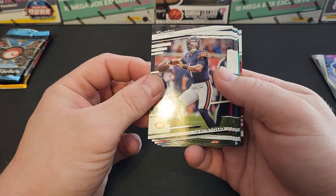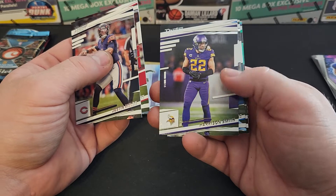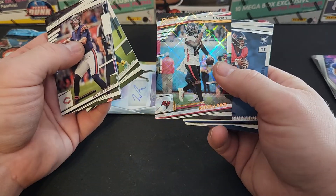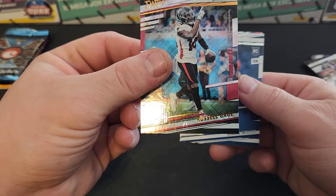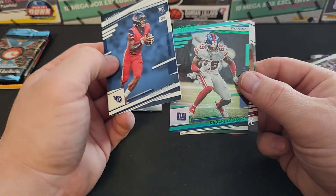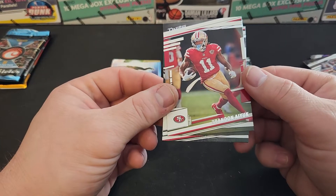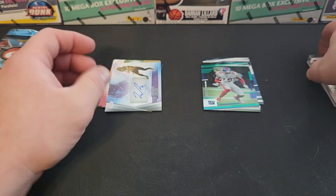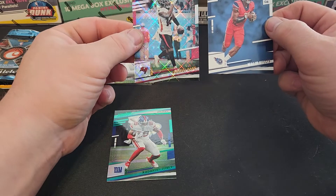Let's finish our football stack with the 2022 Prestige. Justin Fields — not his rookie card, this is year two — JJ Watt, Harrison Smith, Mike Williams, Sean Gary. Oh, there's a rookie! Russell Gage, extra points. Malik Willis rookie card — I am a Titans fan! Cadarious Tony in the green. Brandon Iuk, Zach Wilson, and Warren Sapp. That's our football — got a good rookie there, a nice shiny one.